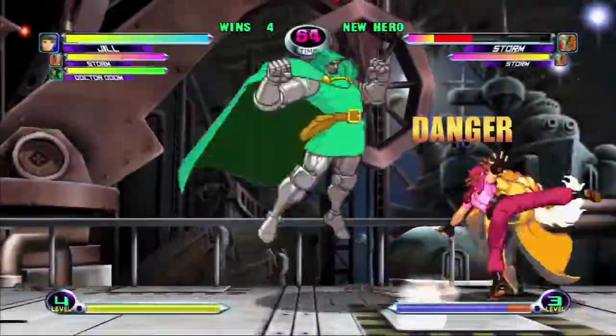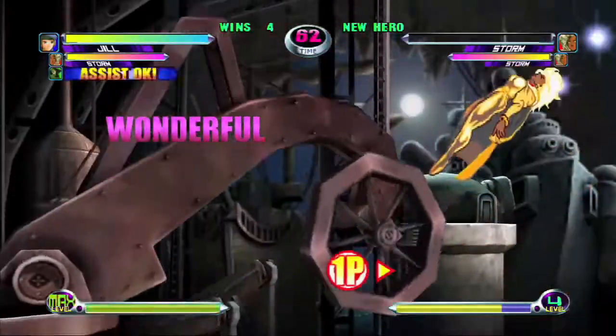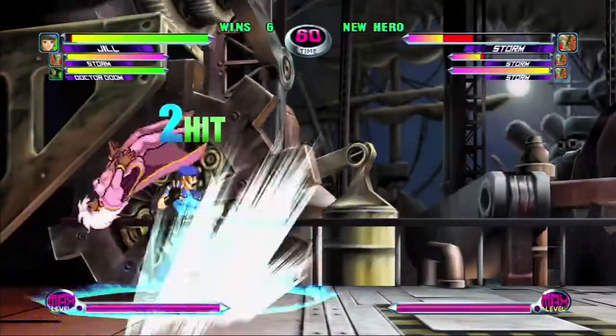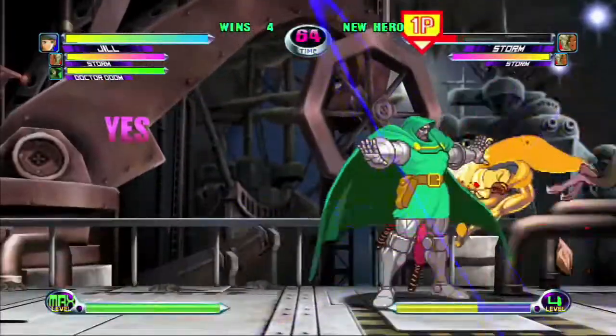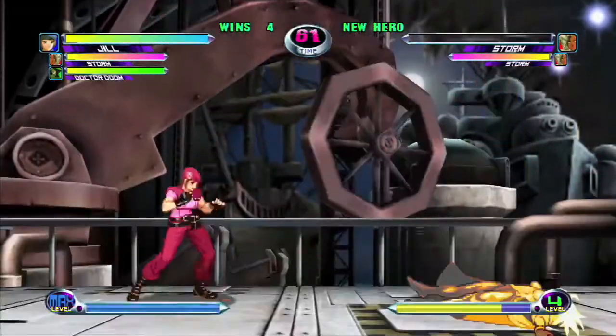Her advantages are that she is very quick and agile. She has a good counter move that automatically hits the opponent if they try to hit her when she's in the counter state. Although the zombie is slow, it can be used to counter a rolling opponent. When knocking down an opponent, always call a zombie and they will have two choices: roll and get caught by the zombie, or don't roll and get hit by Jill.